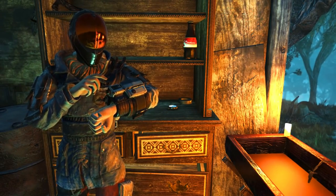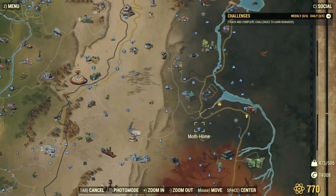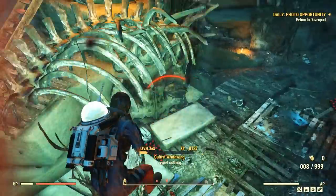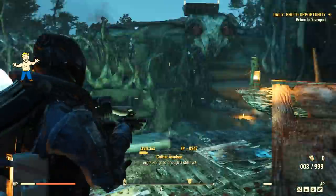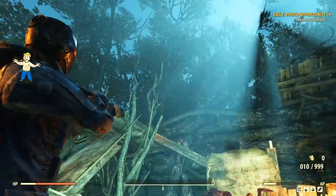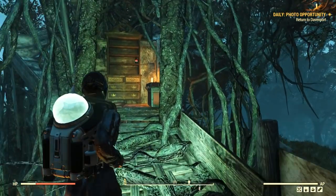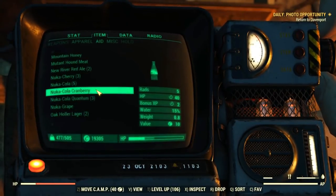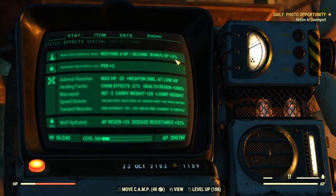The second new Nuka-Cola is the cranberry flavor. You can find a fixed spawn right at the Cult of the Mothman outpost. This new drink gives you a 2% experience boost and it can stack with other buffs, so it's something you really want to grab and use whenever you are farming. It's a new way to increase your experience gain and level up faster.